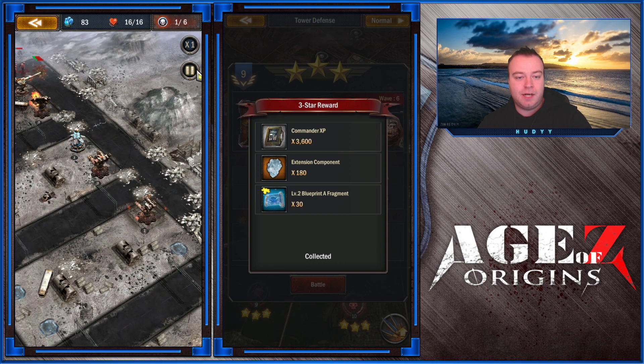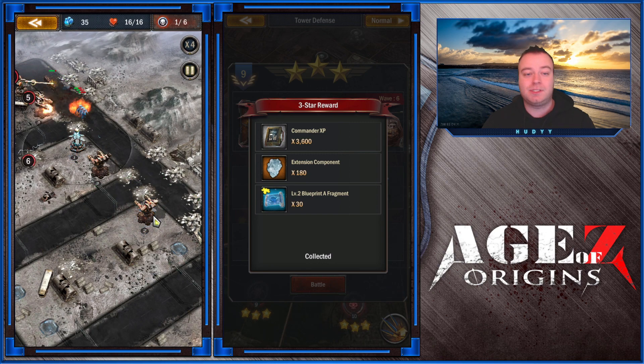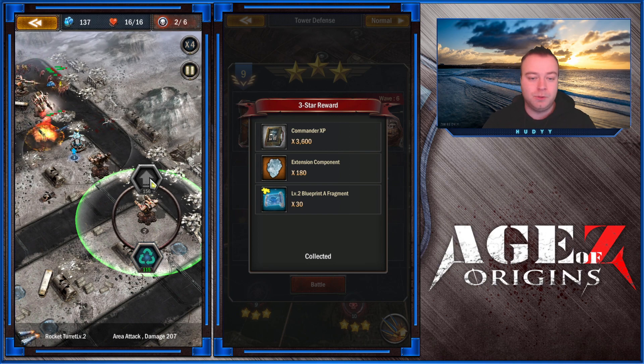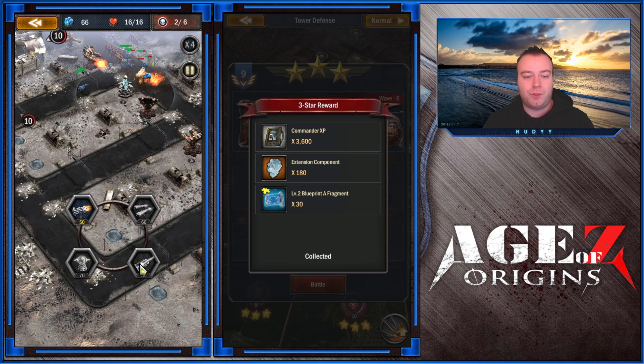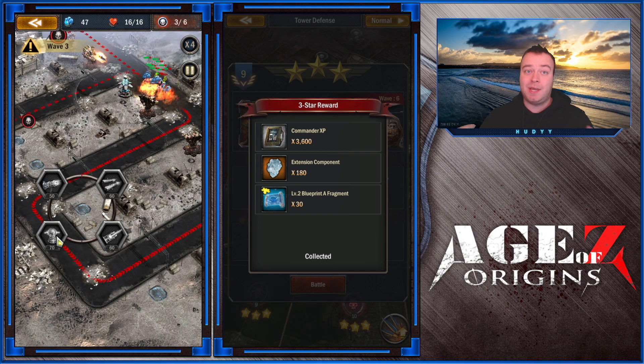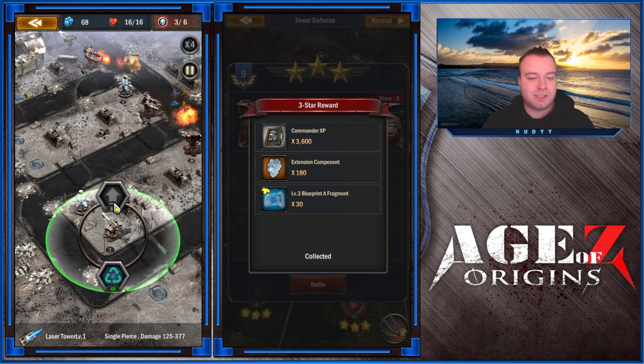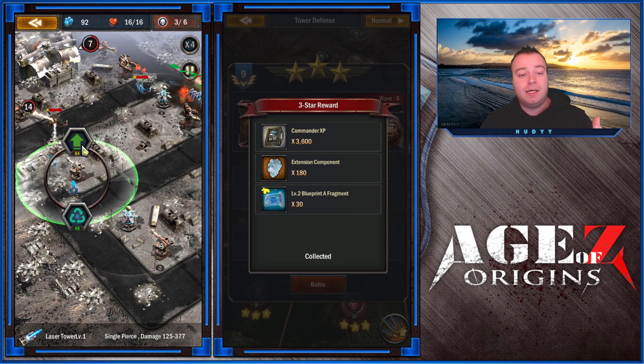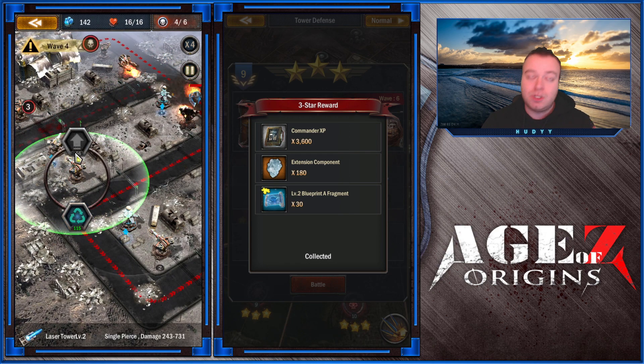Then you will build another rocket tower in this particular position, because you will see some small monsters getting through. You want to build that up to level 3 as well. Now you have to deal with the big guys, so you will build a slow tower and this particular laser tower — two more laser towers to level 3.